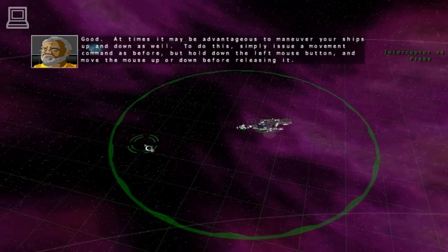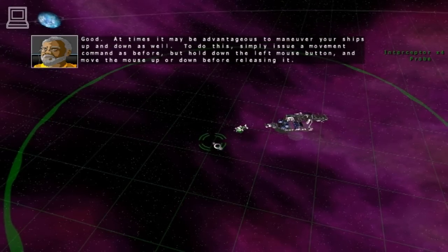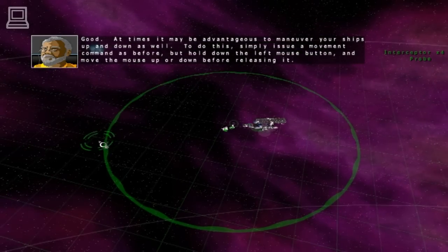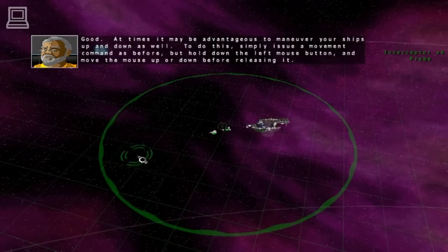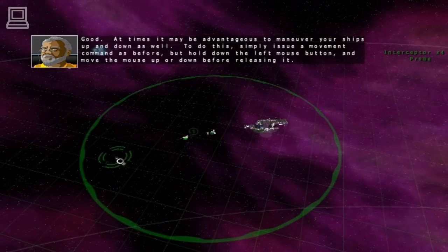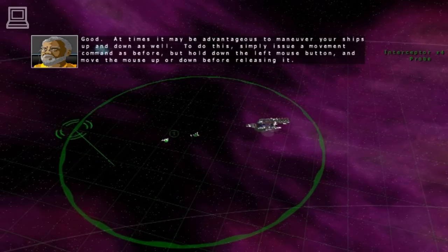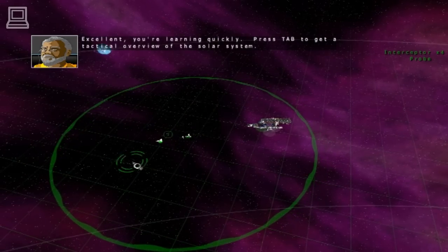At times, it may be advantageous to maneuver your ships up and down as well. To do this, simply issue a movement command as before, but hold down the left mouse button and move the mouse up or down before releasing it. Excellent. You're learning quickly.